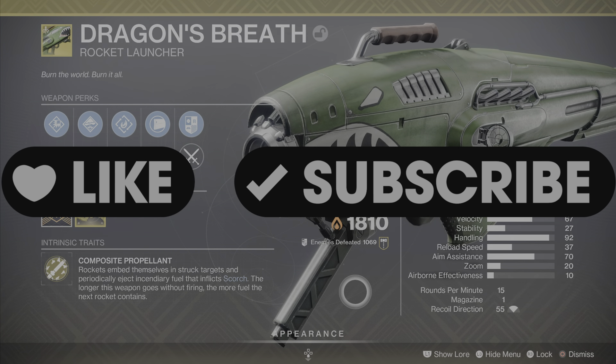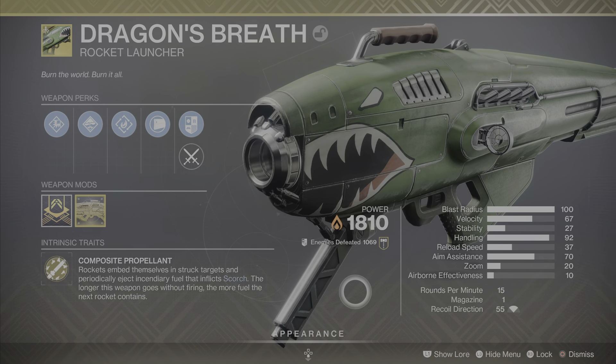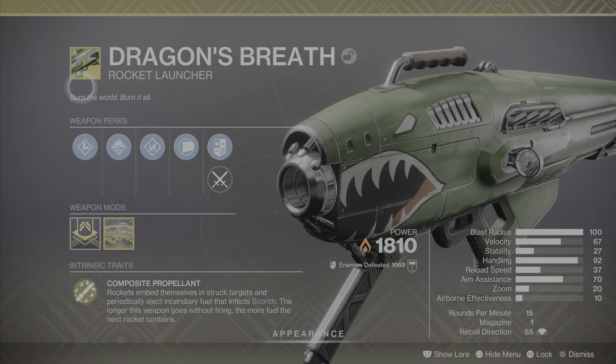What's up everybody, we are back with another exotic weapons and catalyst video, and this one is on the Dragon's Breath exotic rocket launcher, which is a solar power weapon. So let's get into the weapon's perks.